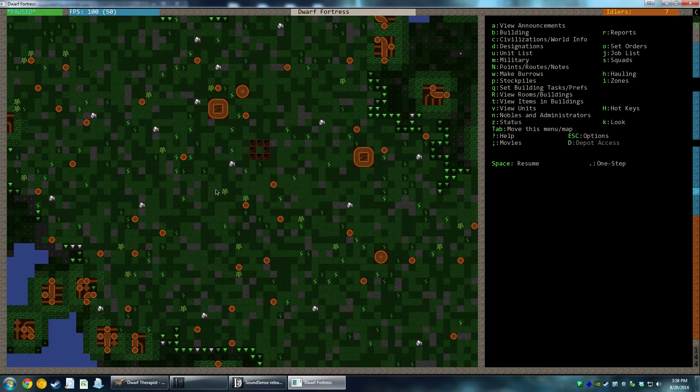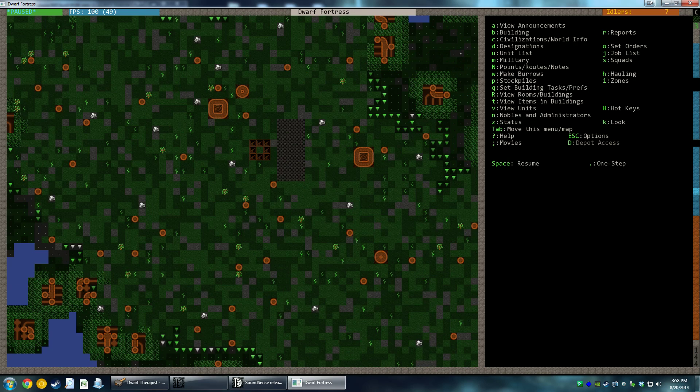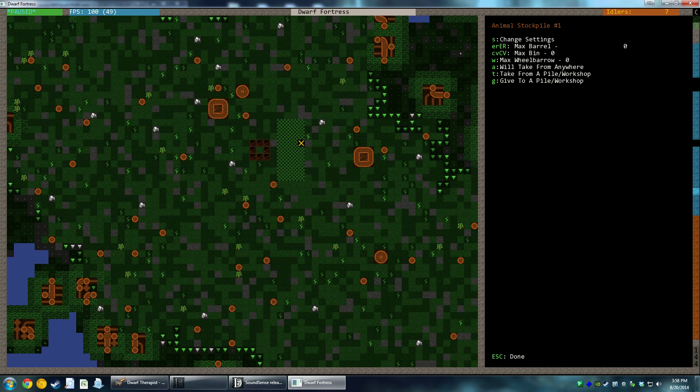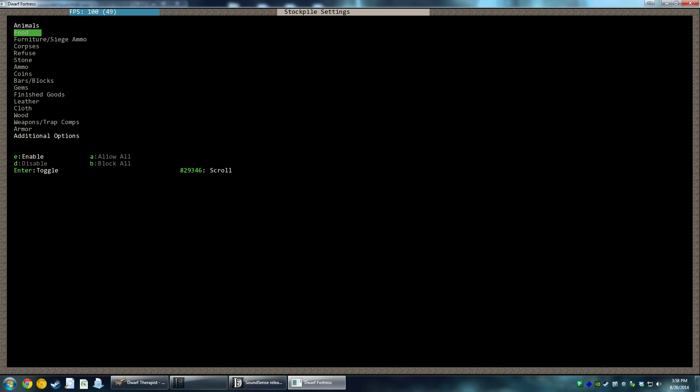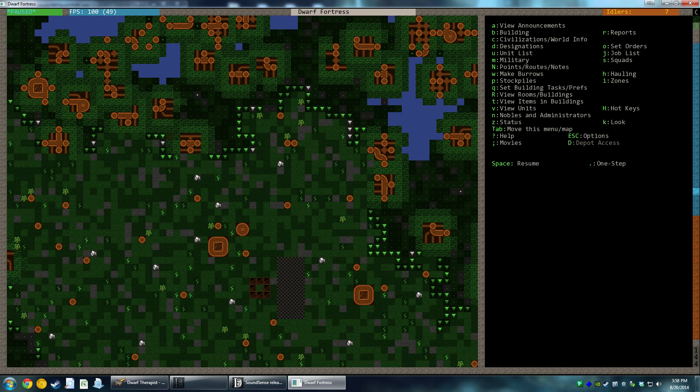You know what we'll want to do is create a stockpile and have people drag the stuff over. Pile. And we'll just say bring all this stuff up here. It's currently an animal stockpile - we want to change settings. We want to enable all - just bring all the things here. So if you have nothing to do, bring it up here.